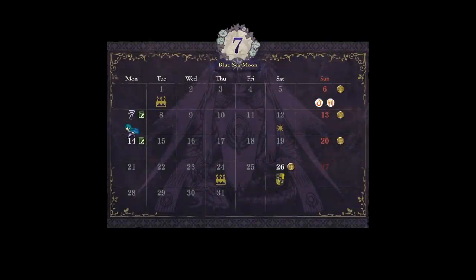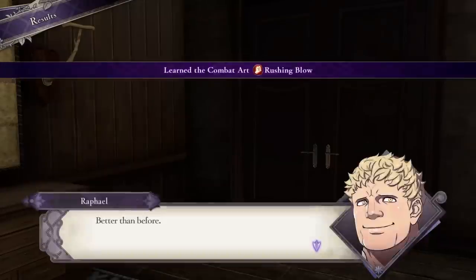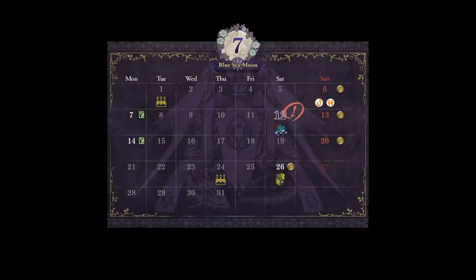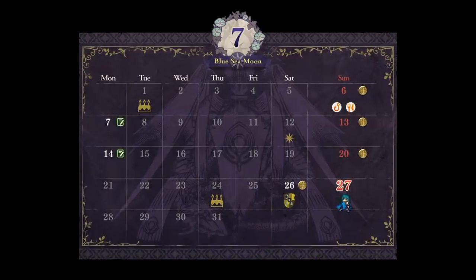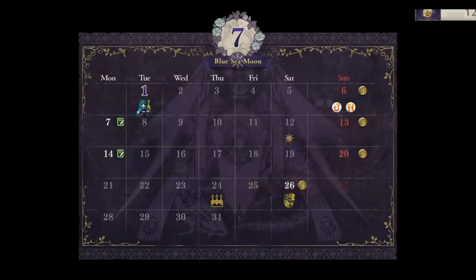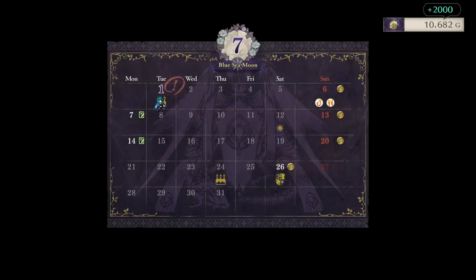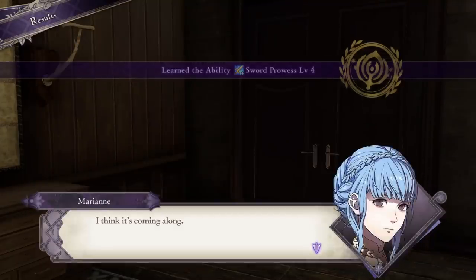At first it looks like everything is as normal. Byleth runs around on the calendar and events start playing out — she will teach students, answer their questions, celebrate birthdays and holidays, and so on. But then, when you get past the mission date, it gets funky. She will keep running until the month has ended, then appear at the start, and the month will start all over again. You even get a gold handout from the start of the month. As far as the game knows, everything you did this month happened, but you can do it all again and reap all the benefits.